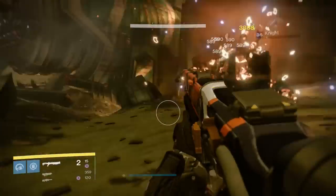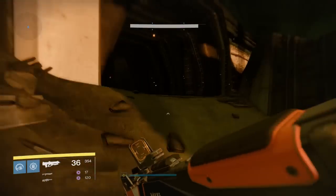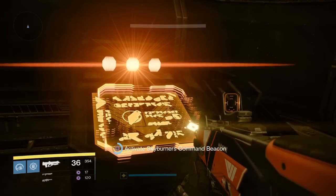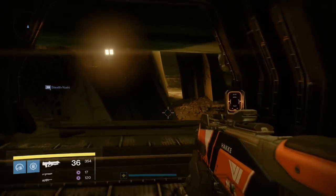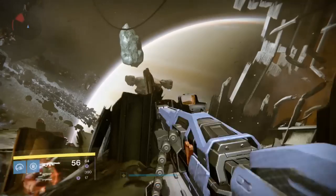Once you have the beacon, you'll have to take it to a terminal inside the Cabal ship. There are two of these near where you start in patrol — one on the right where I just went to, and one in the main entrance just as you enter. Just walk up to the terminal and hold Square or X to activate it. When you do, a message will appear in the bottom left corner saying the Cabal summon a recon team.